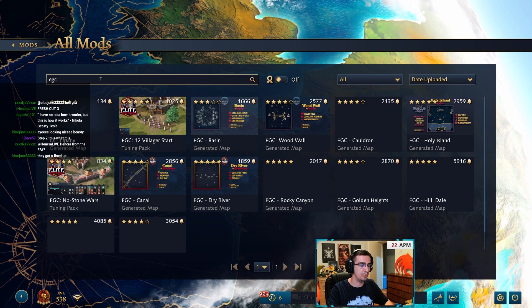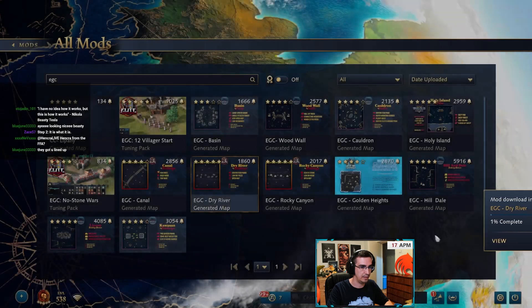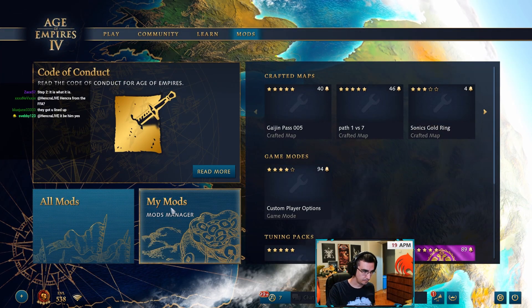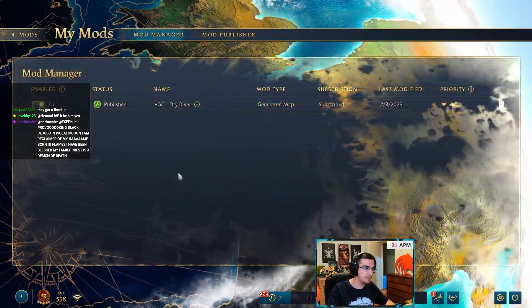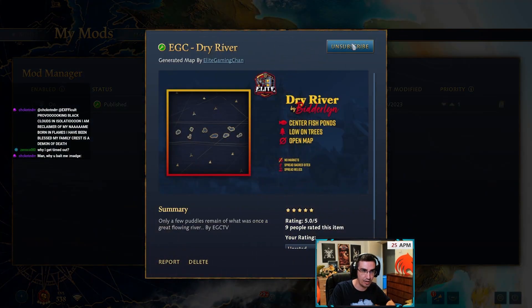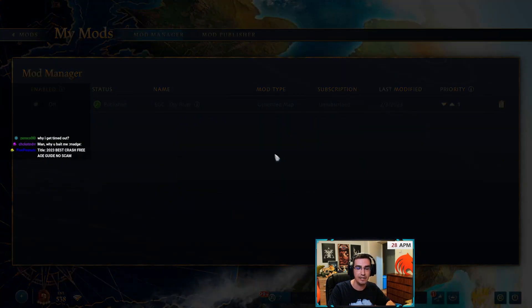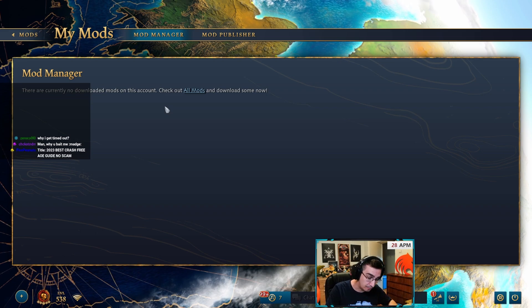I'm going to download a random mod — EGC map — just to show you how to properly remove it. Now the way you delete mods properly: go to My Mods. A lot of people just delete it and that's it — it will re-download the next time you log in, so that doesn't work. What you need to do is click the mod, hit Unsubscribe, then disable the mod so it says Off, and then delete it. Now the mod is properly deleted.